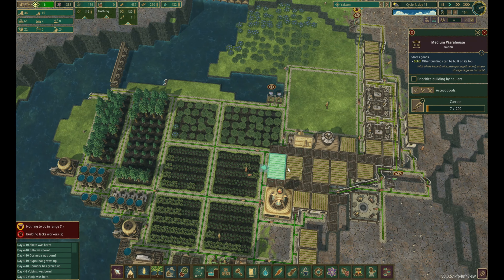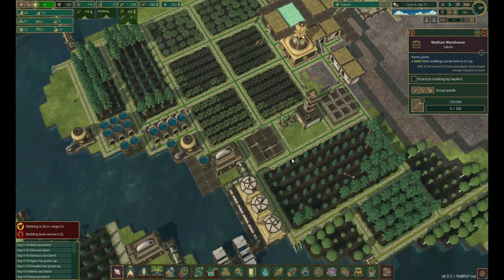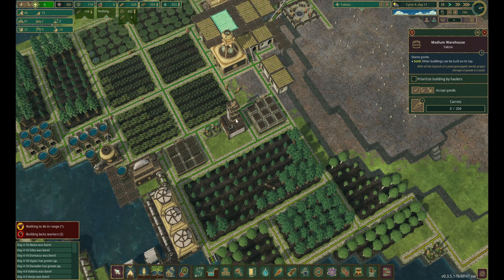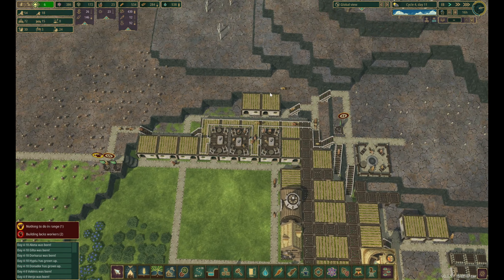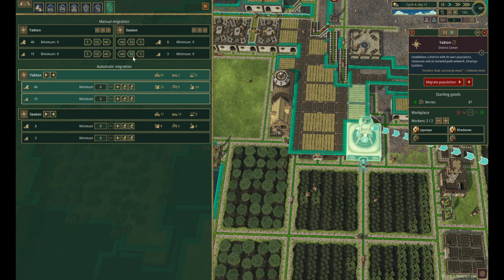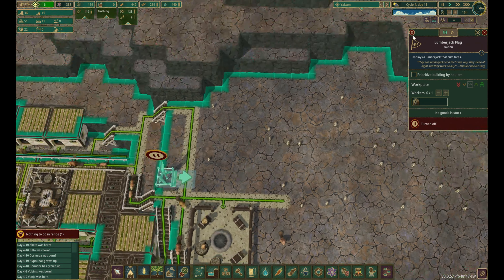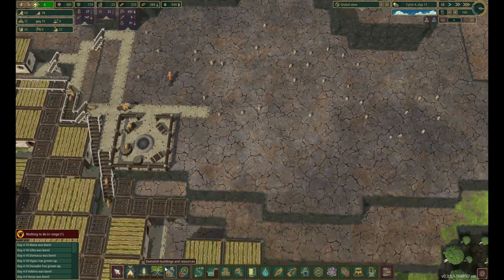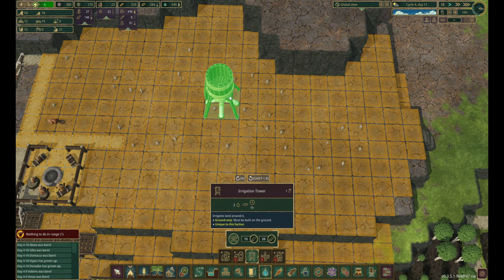Do we still have a lot of berries? We have tons of berries but we're actually out of carrots, which is a surprise. That's probably because we have a lot of beavers. So we could actually migrate a little bit more — to Seaton from Yakton, we're gonna migrate 10 more people. And because we don't need this guy anymore, we can delete it. Let's irrigate this area — let's put one right there.